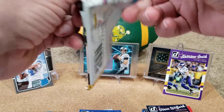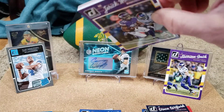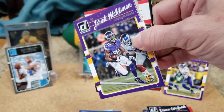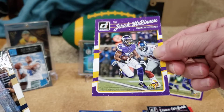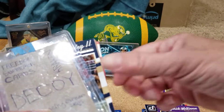Of course, you're going to get some rookies who don't pan out. There's a spacer on the back, sort of weird there. Jerick McKinnon — I don't think this guy panned out. Vikings.